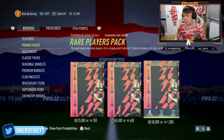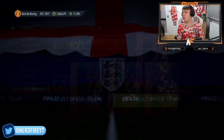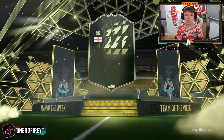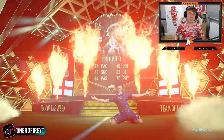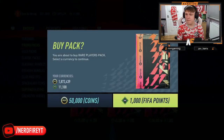We're kicking the pack opening off with twelve 50k packs on the store. First one up is going to be an inform walkout — that is Trippier! 86 in-form, we love to see that. That's a dub!